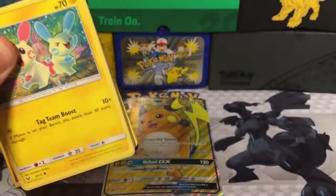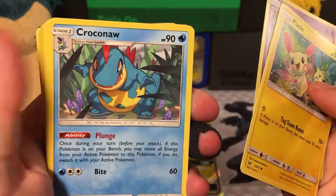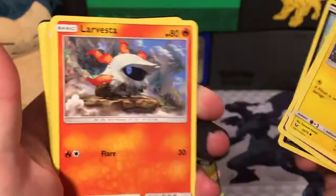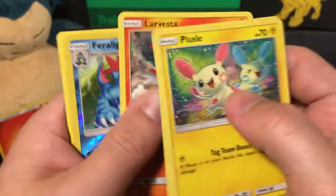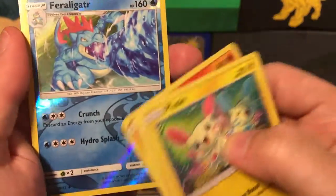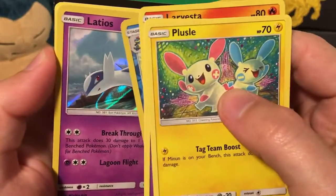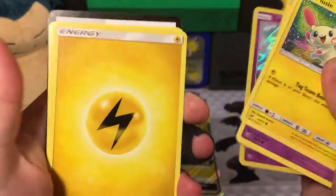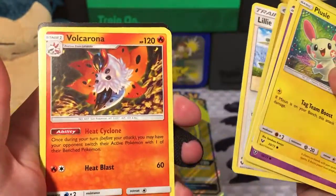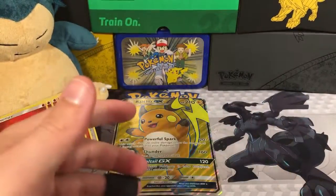Pack 3 starts off with a Plusle, a Jynx, a Croconaw, a Scraggy — I never noticed he's holding a stick, that's weird — a Larvesta, a Reverse Holo Rare using Hydra Splash. Our Rare is another Latios, so we got two Latios in this box. A Lightning Energy, an upset-looking Lily, a Volcarona, and a Golurk. Pretty similar to the last pack.